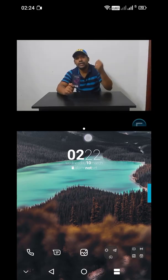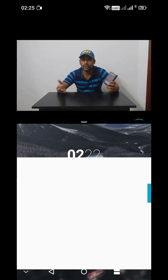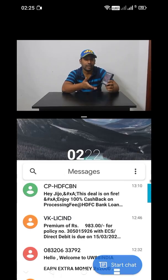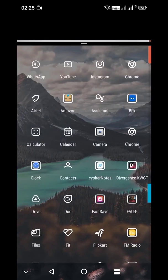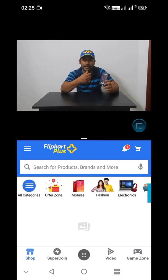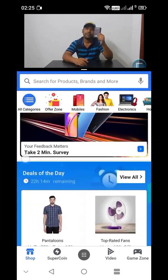Now we will click on the screen. Now we will see the icon. As you can see the icon, now we will click on the icon.